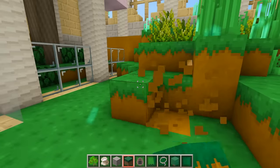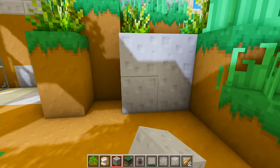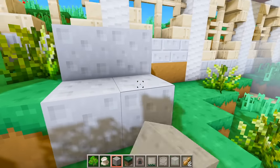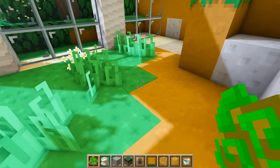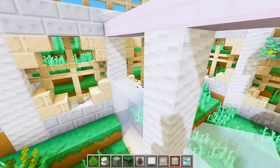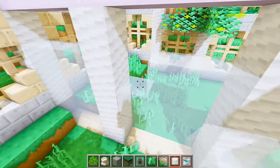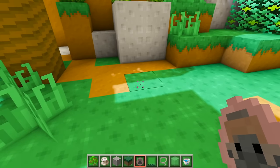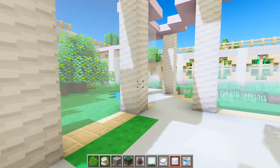Now let's do the gorilla exhibit. I'm going to clear out some of this land and add some large rocks - one over here and another one over here. Let's add some water and plant some jungle trees. After those monkeys escaped I kind of don't trust the animals anymore, so I'm going to make sure all of this glass is really tall. Now that I raised the glass we can spawn in some gorillas.